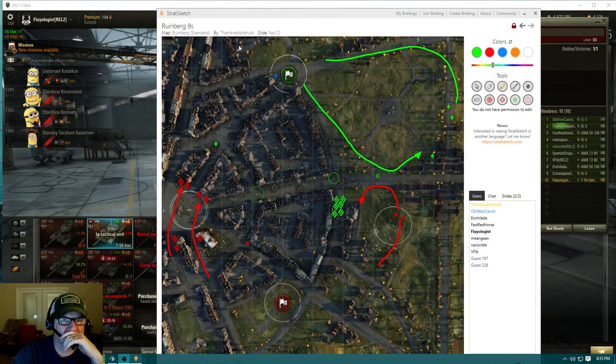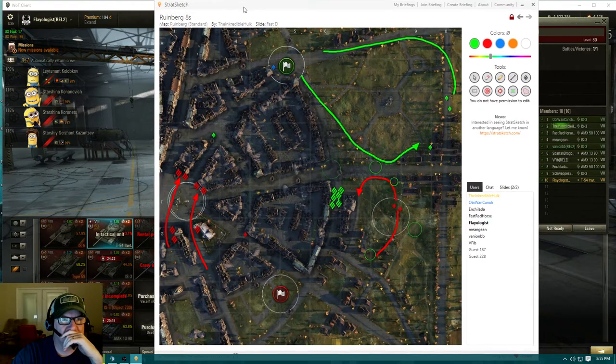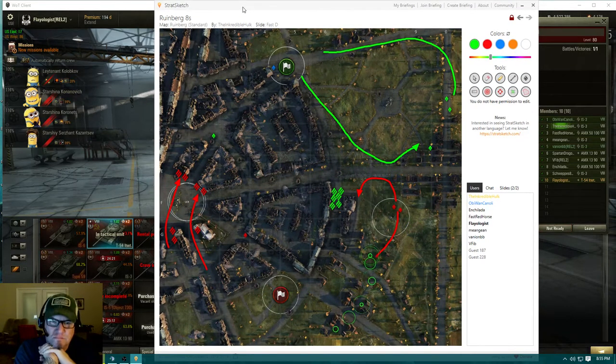I'll probably shoot lights up middle and put you on the back side there. That's if we're fighting cap and they've tried to screen this side.